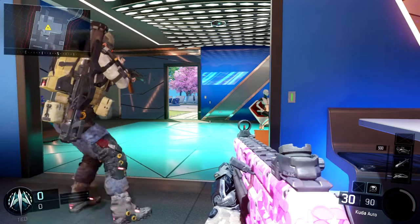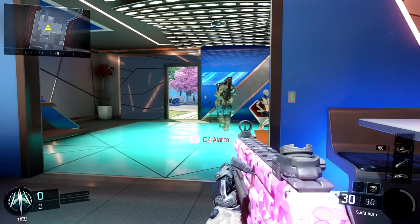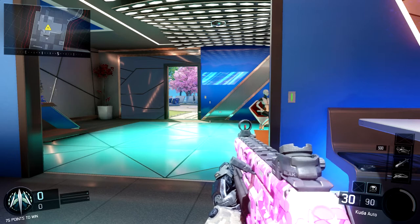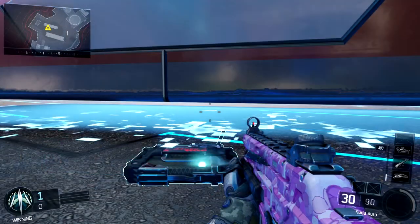That way you save the C4, and anyone else that comes in will also set off the alarm, so you can just keep doing the same thing over and over again. You can use it to guard a doorway or a certain room — when anyone enters, the alarm will go off and you'll know where they are. You can throw it under these buses here on Nuketown, which people like to use for cover.